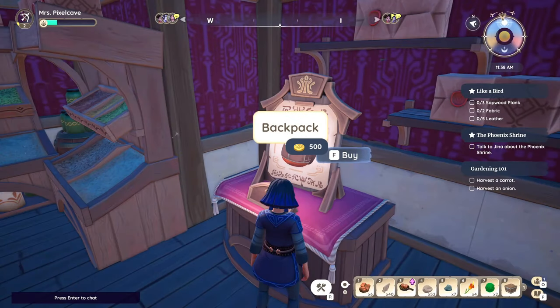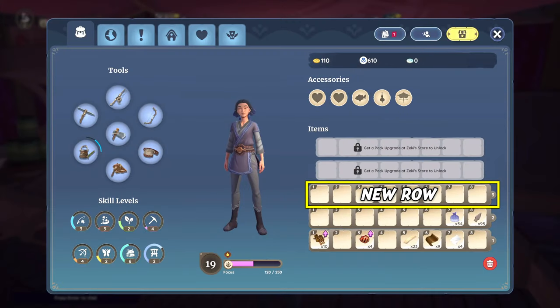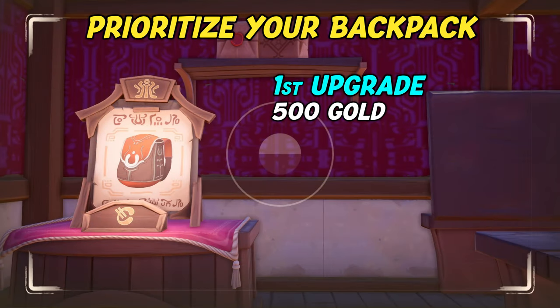The first backpack upgrade costs 500 gold and grants you one additional row with eight inventory slots. This might sound like a lot of gold for a fresh Paleion, but you'll get there in no time. Generally it makes sense to prioritize backpack or storage upgrades, as more inventory space helps you make even more gold over time.